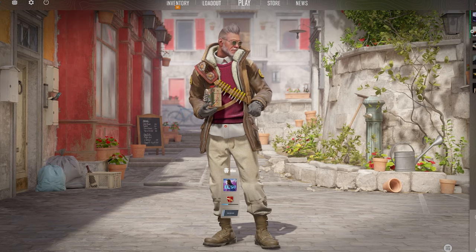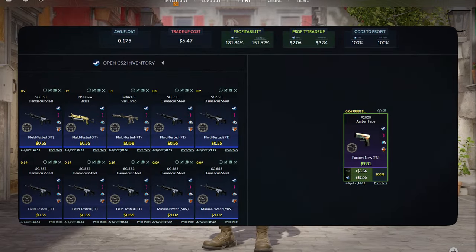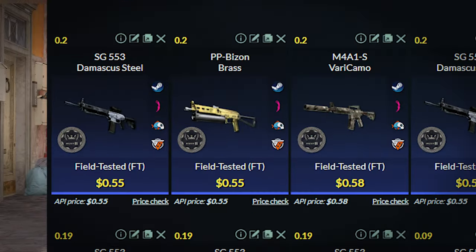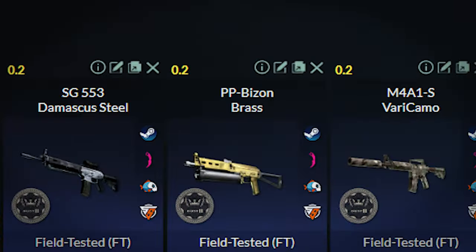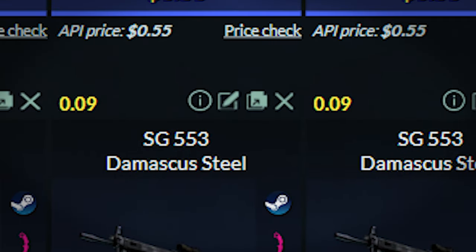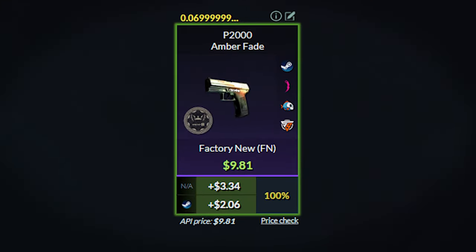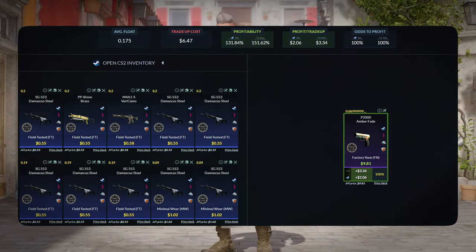So this next trade-up is a banger — it's the literal definition of a no-risk trade-up. This will be a mil-spec Dust 2 trade-up, where we'll be using eight field-tested Dust 2 skins and two minimal wear Dust 2 skins. For the field-tested skins, you can use either of these two skins, which you can get for around $0.55 to $0.58 each, and make sure to use skins with floats less than 0.20. For the minimal wear skins, you can use the same three skins, get them for around $1.02, and make sure the average float is less than 0.09. If you do it right, the average float of the 10 skins will be less than 0.175. The best thing about this trade-up is that there is only one outcome: the P2000 Amber Fade, which is a $2 profit — literally easy money. Let's try it out.